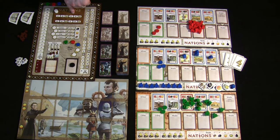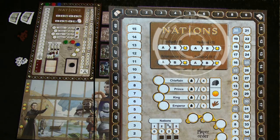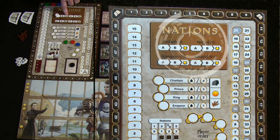Nations is played over eight rounds tracked on the board. Don't be confused by the turn marker — each age shows three spaces but only uses two rounds. The third space is a reminder that after clearing each age you score victory points based on your position on the heritage track. You get one victory point for every nation that has less heritage than yours at the end of each age. This scoring repeats at the end of Antiquity, Medieval, Renaissance, and Industrial ages. The game is eight rounds only — not twelve.